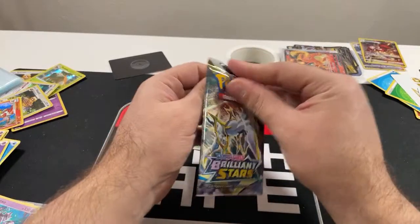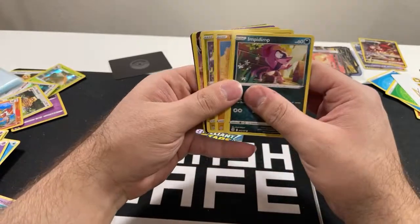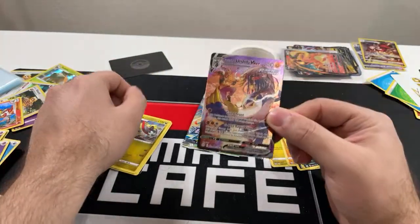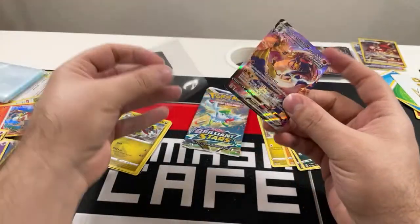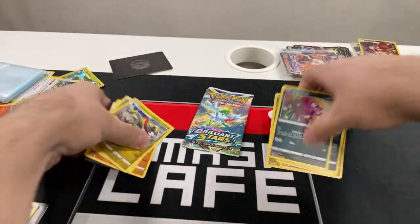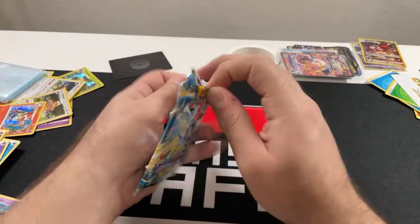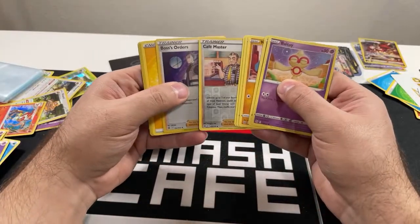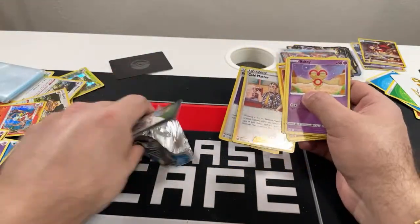Last two packs — what do we got? We got something in here. Rapid Strike Urshifu VMAX — I don't think these will hold much value in the future but it is a very nice card. And can we get something good with this last pack? We got a Charizard and Boss's Orders — nice! But I don't want to finish it off on that note so I'm going to open up just until we pull one more ultra or better.